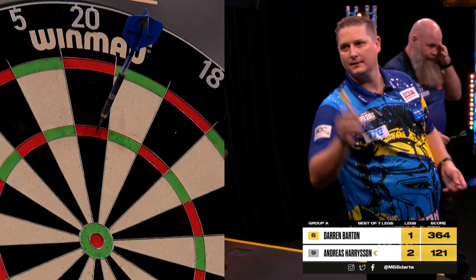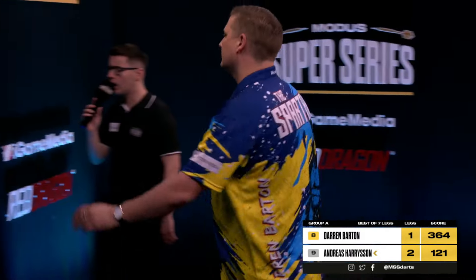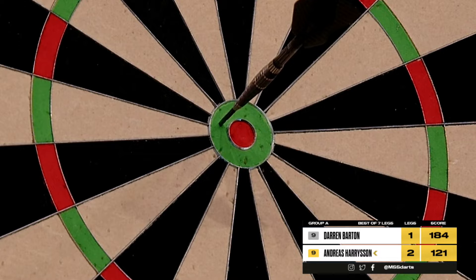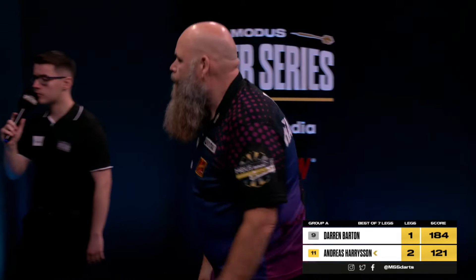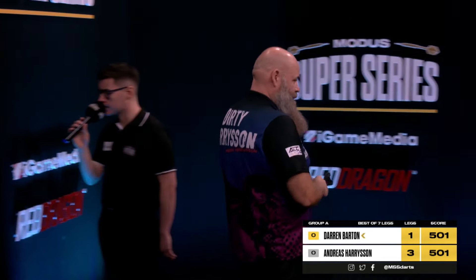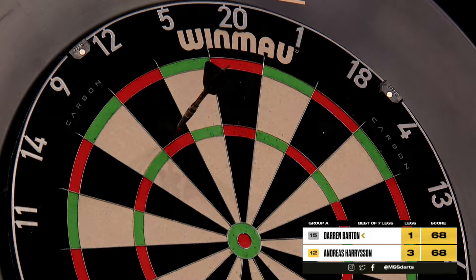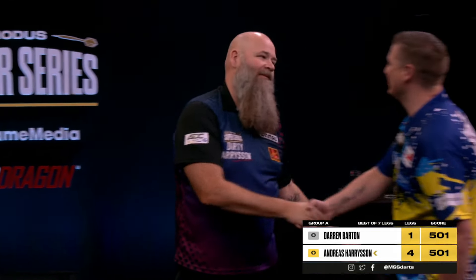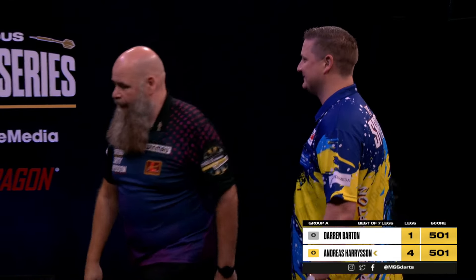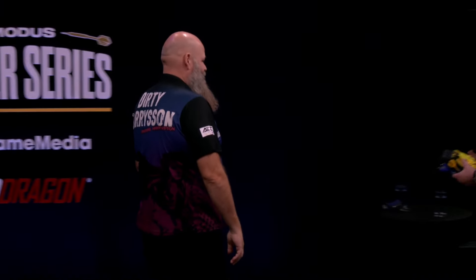That shirt Darren Barton is wearing — it feels like one that Harrison should be wearing himself. Blue, yellow, blue — works out for Barton on this occasion. Game shot on the foreleg — Andreas Harrison. Darren Barton, will he get a chance? Back up top then. Game shot on the foreleg — and away he goes again. Andreas Harrison is really starting to open up his legs and sprint away into the distance.